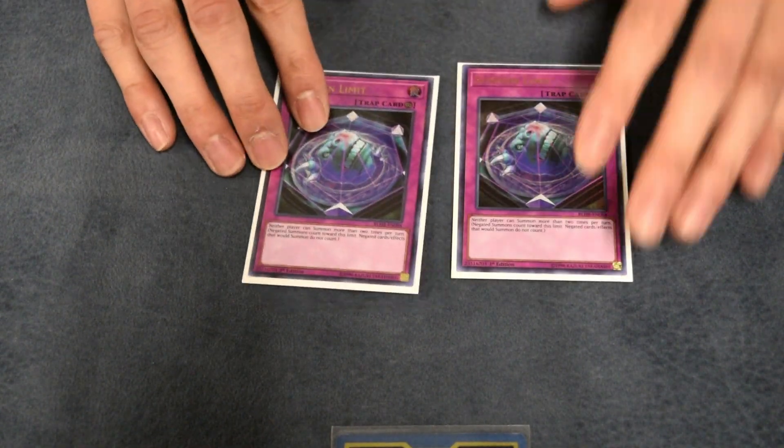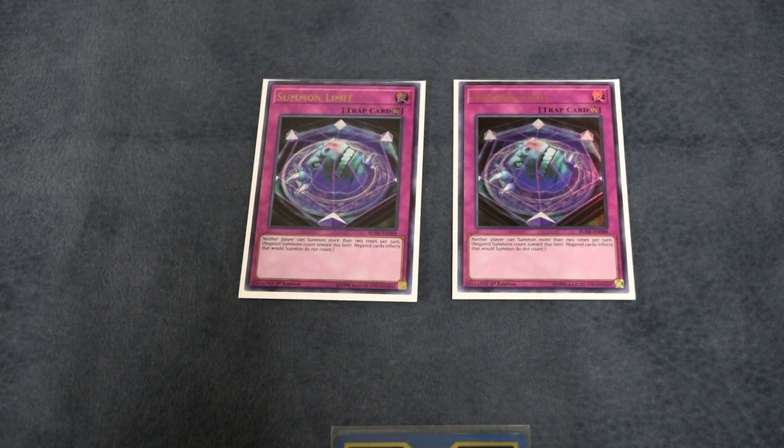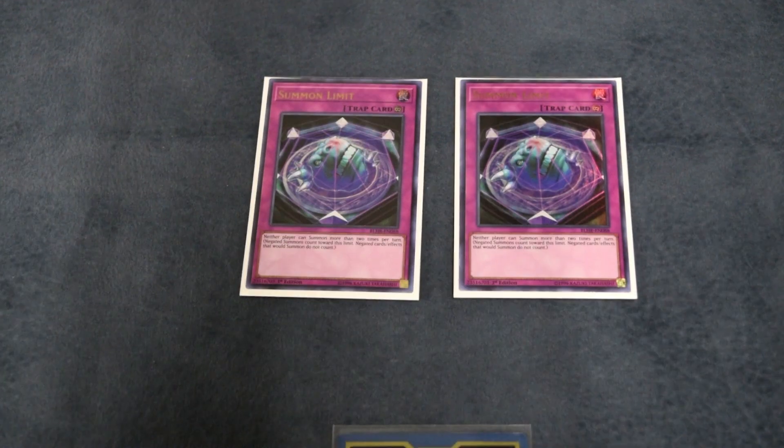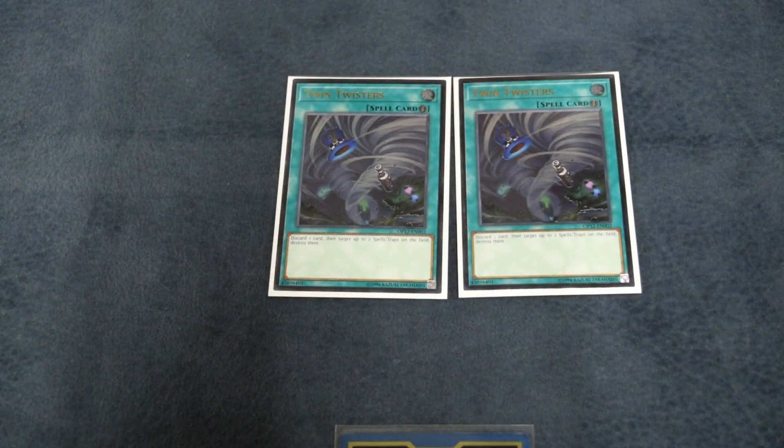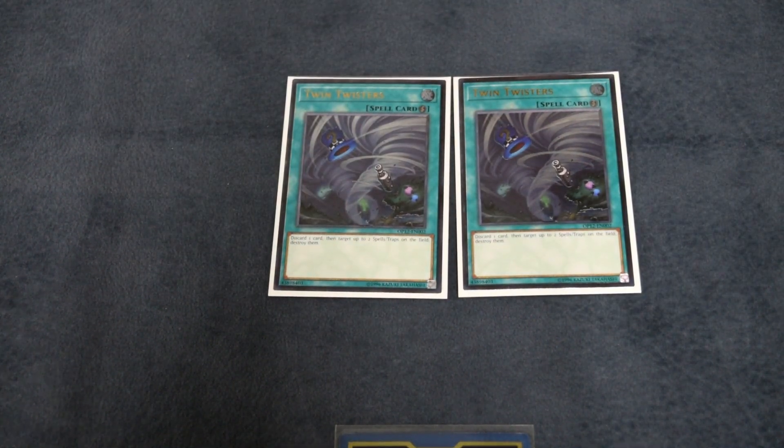For the other go-first options: two Summon Limit — because if you've established a board and set this, it's basically off your boat. If they Kaiju you, that's one summon, and if they summon another one it's over — you can't go into any of your extra deck, it's a turn-skip essentially. And then two Twin Twisters, just in case I play against Subterrors or Altergeists, anything that goes back row heavy.